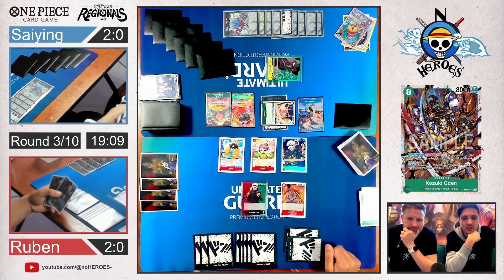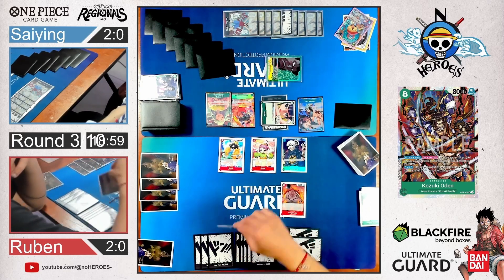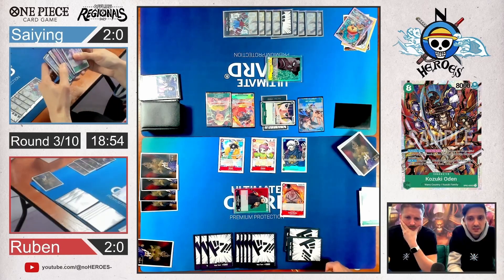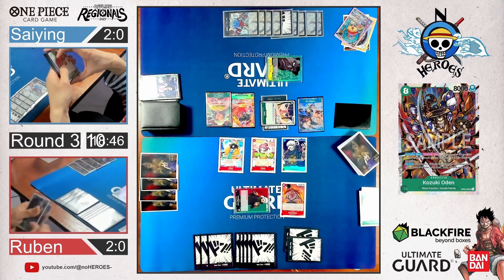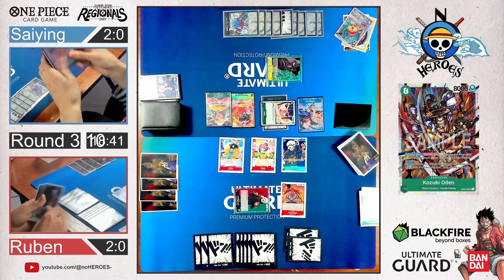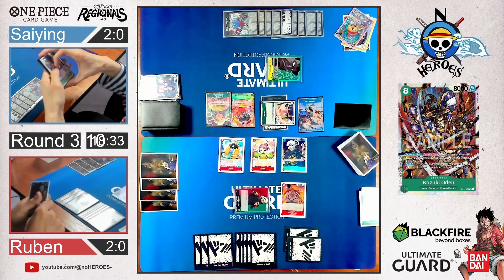With Kozuki Toki and Law, he has potentially 2 blockers — it would be pretty safe. Tough matchup, really tough — since Law hasn't taken 1 life until now. He goes for 5 on Okiku — pretty smart. There's a 2k counter with Apu. Will he use it on Okiku? He should, in my opinion — to keep the board pressure high.